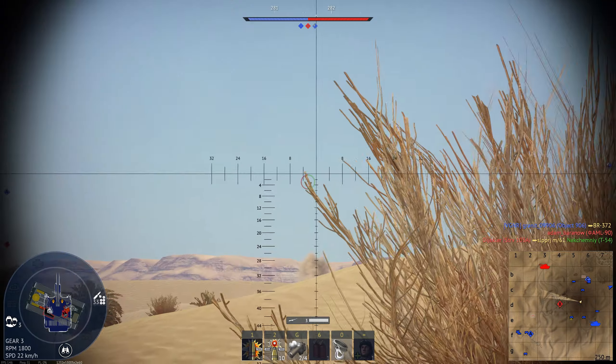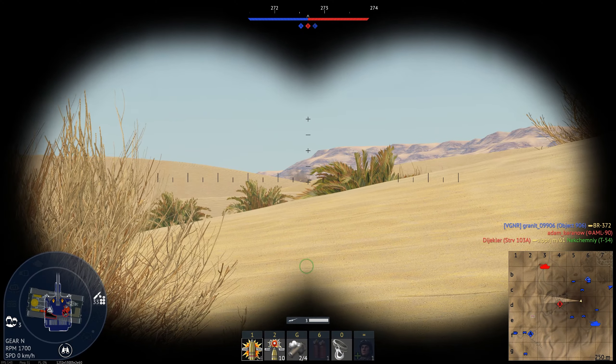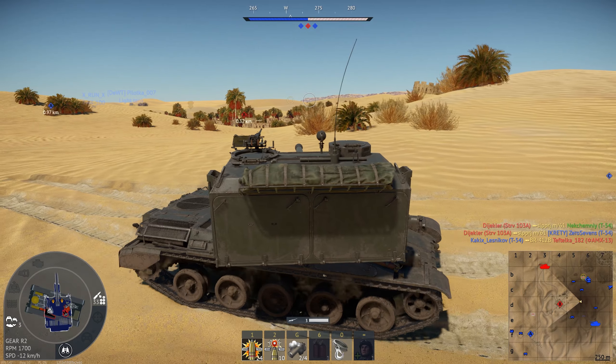There's a tank right there — I can't engage it, I don't have any vertical turret drive. So I'm just going to rush down the hill here, hopefully not be seen by him. And then once I get in front of this hill, I'll probably start repairing.